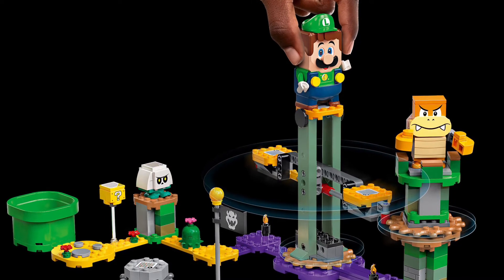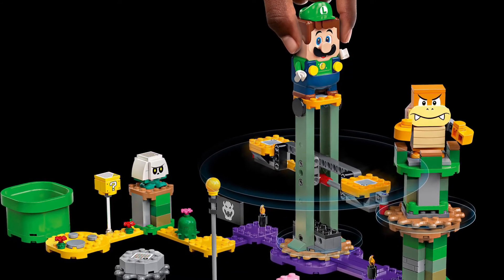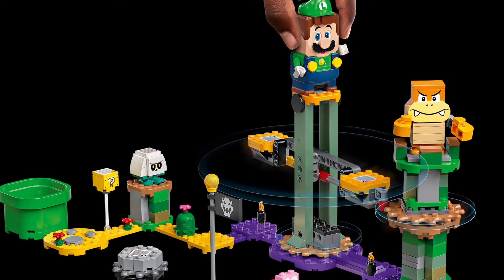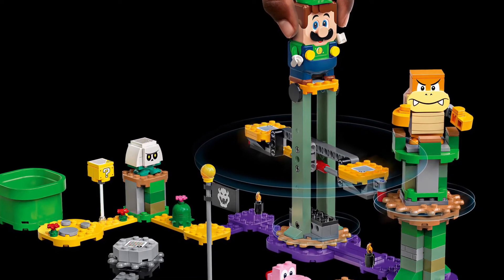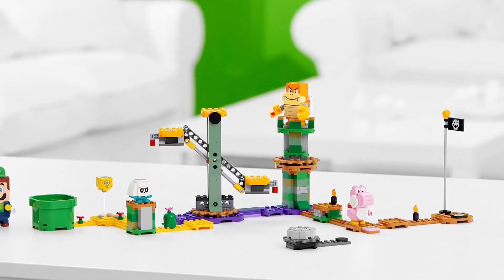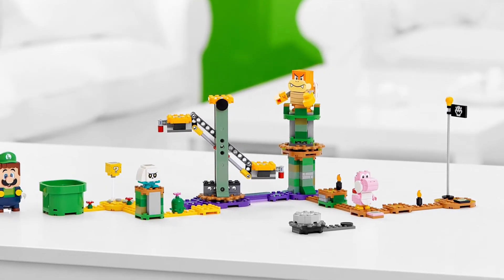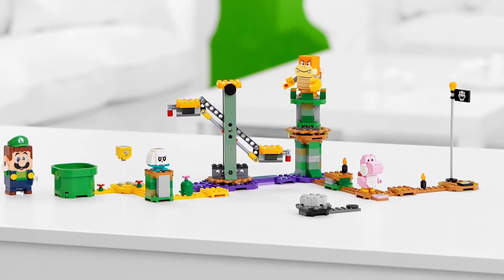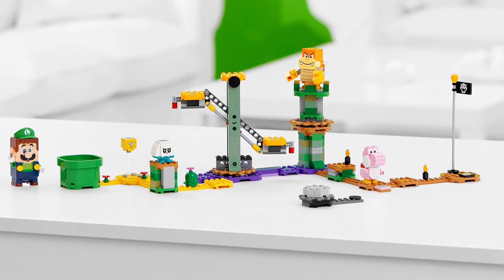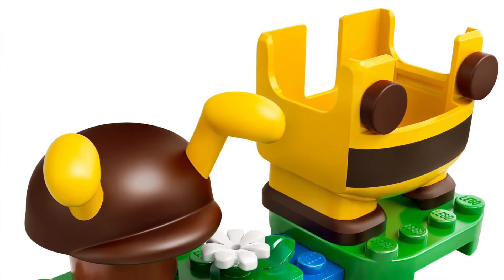The next set is the LEGO Luigi Starter Course, and it's really really cool. It comes with LEGO Luigi, Boom Boom, a Bone Goomba with its foot stepping on something, and a Pink Yoshi — a pretty cool addition. If you talk to the Pink Yoshi and then step on an enemy, the Pink Yoshi actually eats the enemy, which is awesome. The mechanic to defeat Boom Boom looks cool too, and it's two-player for Mario and Luigi. It's definitely better than the old starter set.